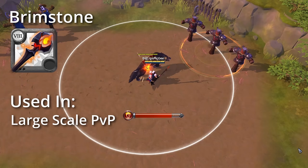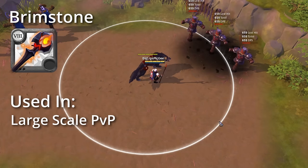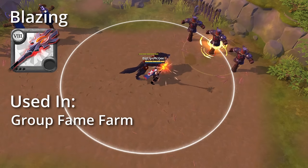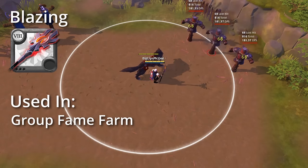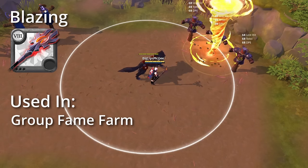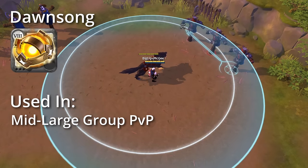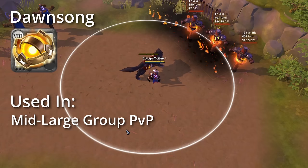Next is the Brimstone Staff which rains down a meteor from the sky and hits for very large damage in an AoE, mainly used in large-scale PvP. Next we have the Blazing Staff which summons a fiery tornado that deals heavy damage over time in an AoE, mainly used for group fame farming. Last but not least we have the Dawn Song which summons a fiery phoenix to swoop down and burn your foes, dealing damage and debuffing their healing, mainly used in mid- to large-scale PvP.